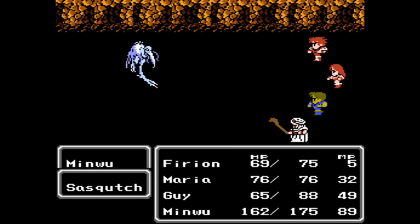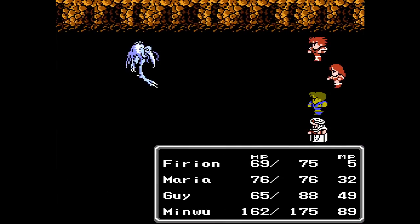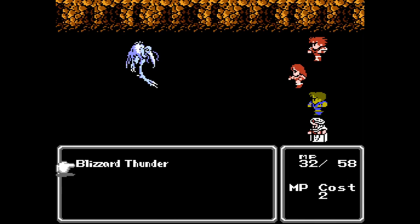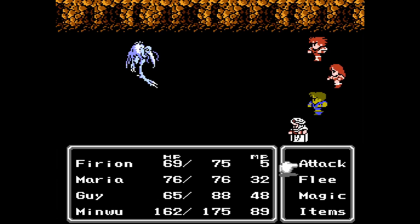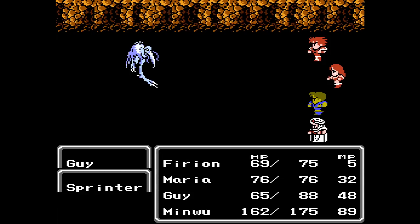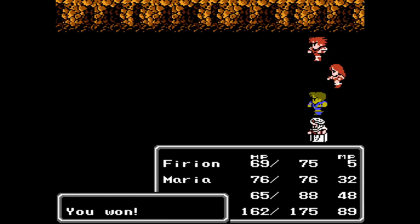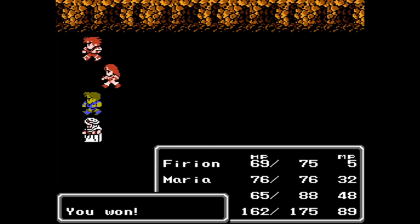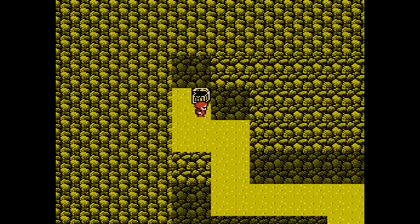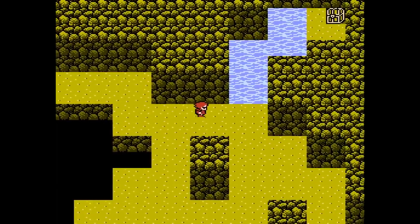The Sprinters have really good physical evasion. As far as white magic goes, I still like having Guy be my white mage, even if I were to take advantage of that bug. Because I really want Firion to focus all of his efforts on developing his shield levels and thus his evasion and agility gains — for reducing ambush rates and increasing my own preemptive strike rate on enemies.